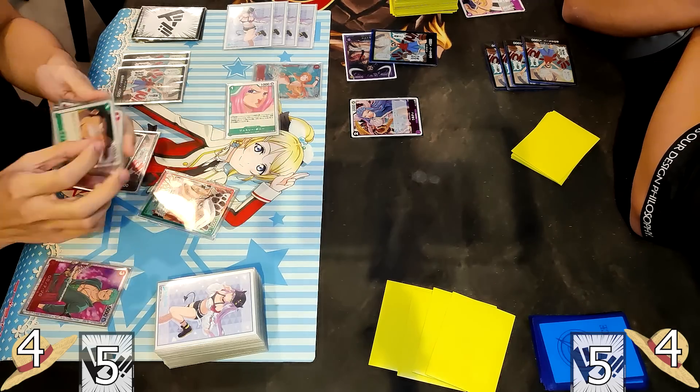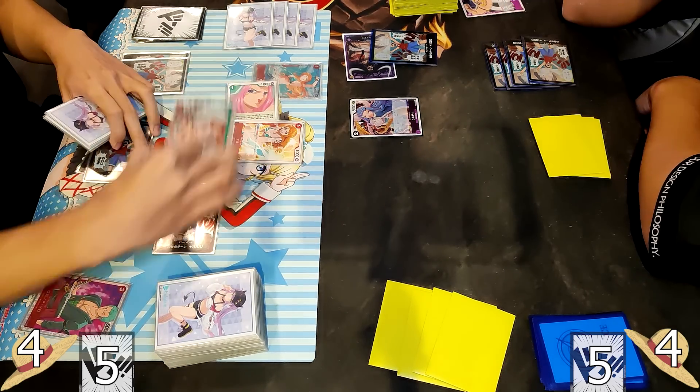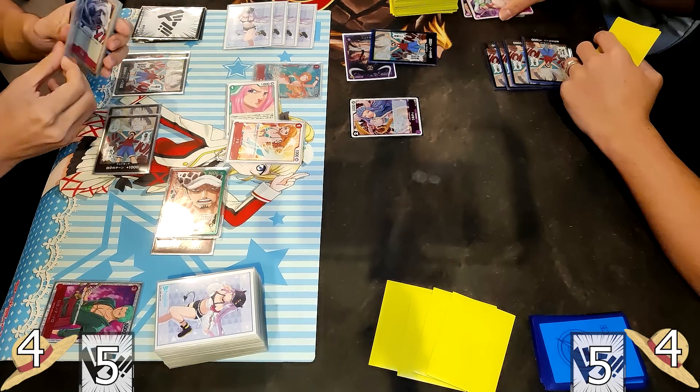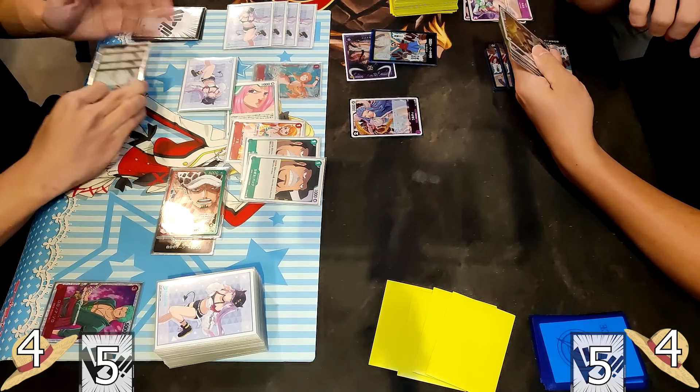Law requires a full field before you can use his ability. We see the Nami ability used — resting Dawn is put underneath Law. He swings at the leader, forcing a 2k shield, and ends the turn by playing 2 blockers.